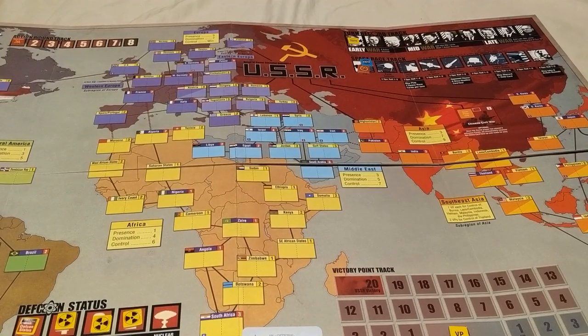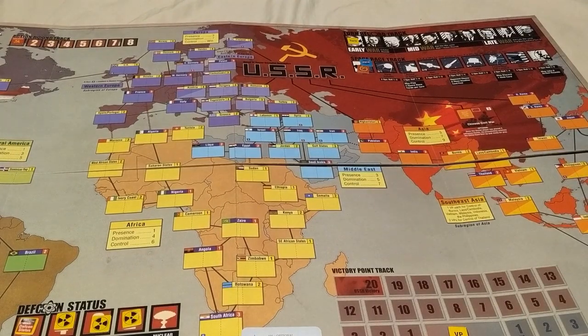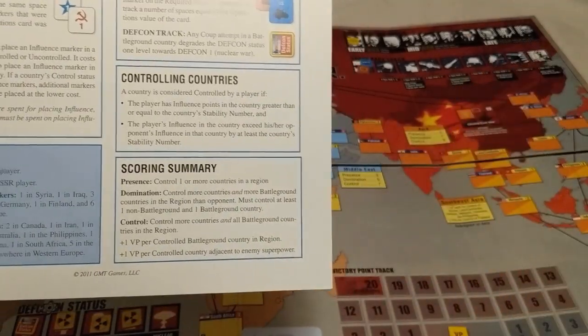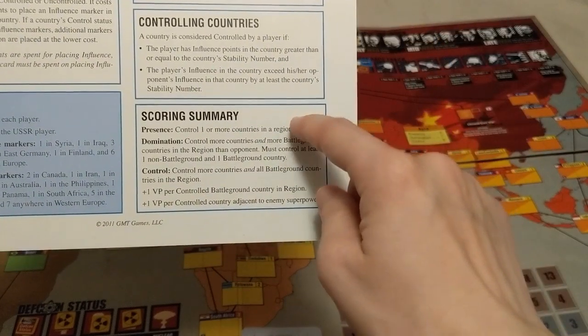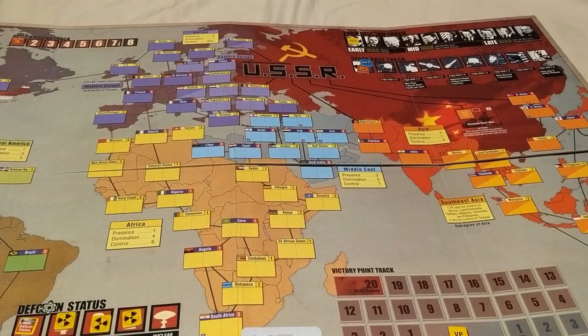Maybe one more turn in, mention the Europe automatic victory: if you control Europe, you win immediately. Direct their attention to the scoring summary, because they'll be coming across scoring cards. Explain what it means to have presence in a continent, what it means to dominate, and what it means to control — those are the three tiers that determine how many points you score when a region scores.